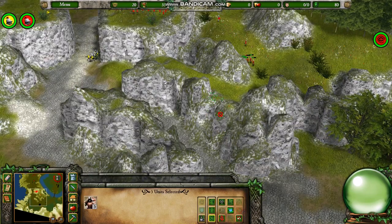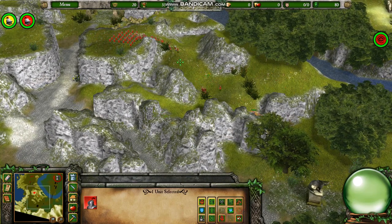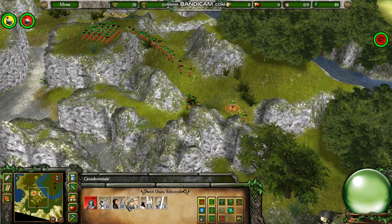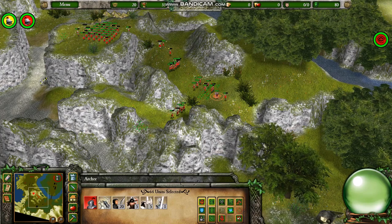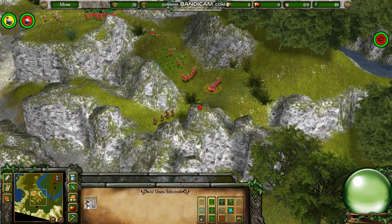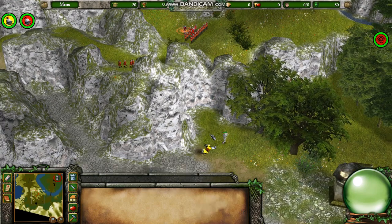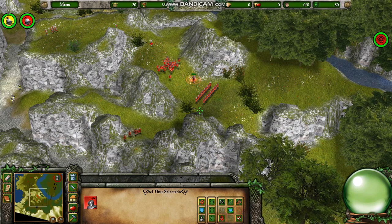I'll send out my men-at-arms and archers for a quick attack at the same time the bandits are attacking, which will hopefully cause the Yellow Archers to get distracted and attack the bandits too, not just us. Get our archers up on their strategically helpful higher ground.